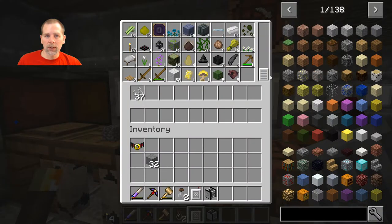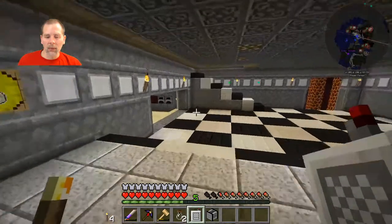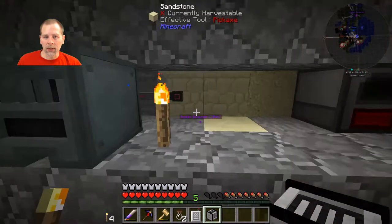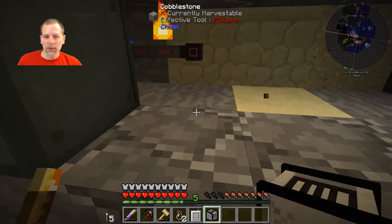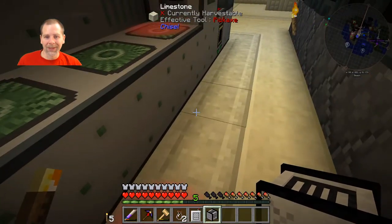Let's grab some of the rotten flesh, get some of that coming out. We'll go over here and we can replace this on the power grid. So move this and make sure I've got it connected right.